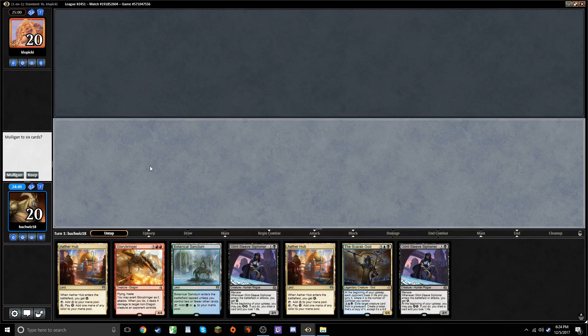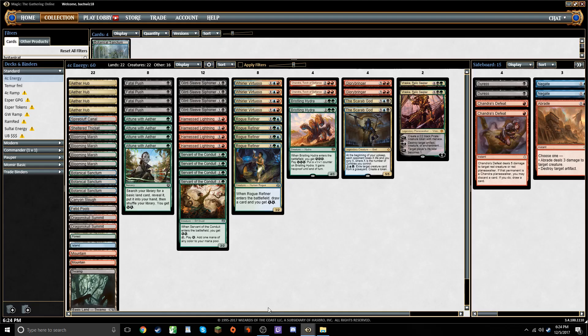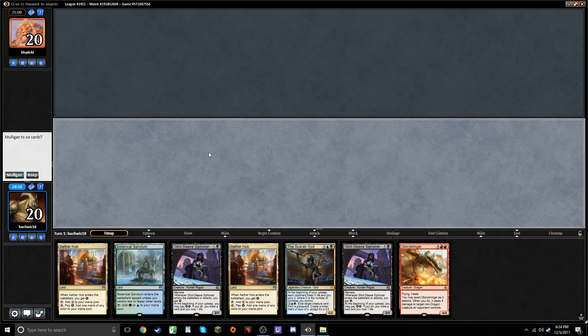Alright, we're back for round number three. If you're wondering what this Glorybringer is doing in my deck, you might be interested to know that I made a few tweaks to the deck when I joined the new league. I added some Bristling Hydras and some Glorybringers, and kind of reduced the Black Splash a little bit, changed the mana base slightly, so you're going to see a few changes here.